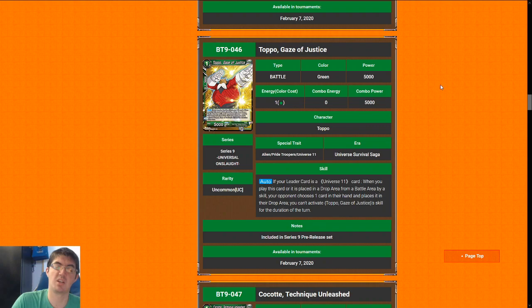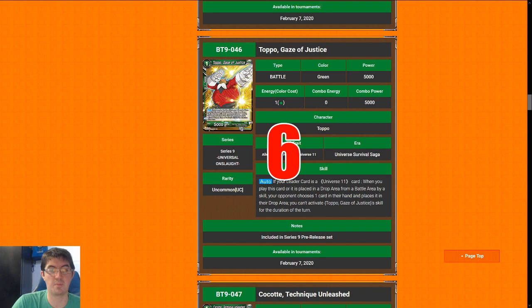Next up is Topo, Gaze of Justice. This is a one-cost cantrip — it doesn't actually replace itself, but it makes your opponent neg a card, so in the overall sense of card advantage you basically break even on the exchange. It also has the upside that if it leaves play due to Successor, or your opponent kills it with a skill, they also have to neg another card. This card is a six — basically a good cantrip. If you are in Jiren it's a seven, and we'll explain that when we get to the Jiren leader.